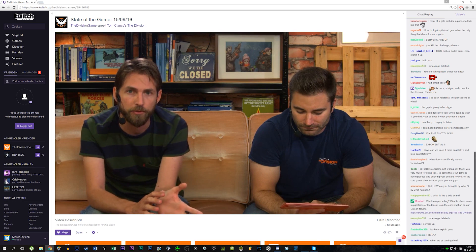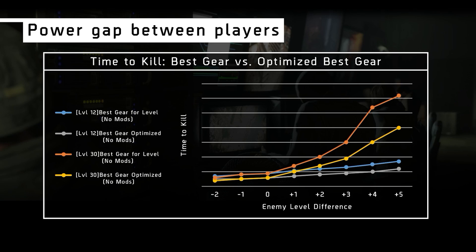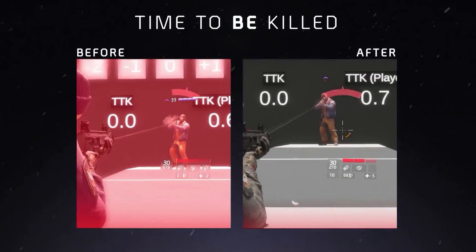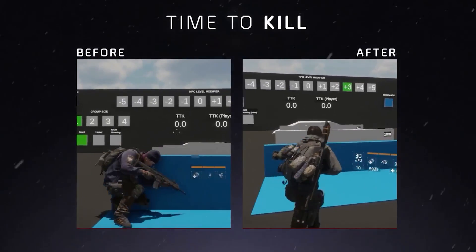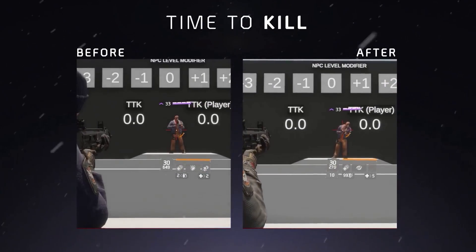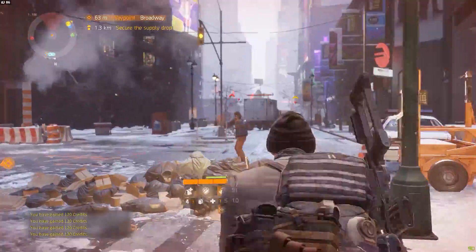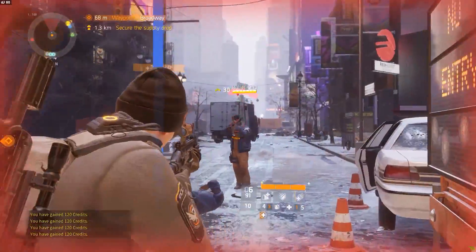The State of the Game livestream today showed off a couple of things coming in the 1.4 patch. Most notably, how they're dealing with the higher time to kill. In the next patch, guns and weapons will be more difficult to control, but NPCs will also have a lot less health in return. They also mentioned that bosses will come back to the PvE world and a bunch of other stuff.